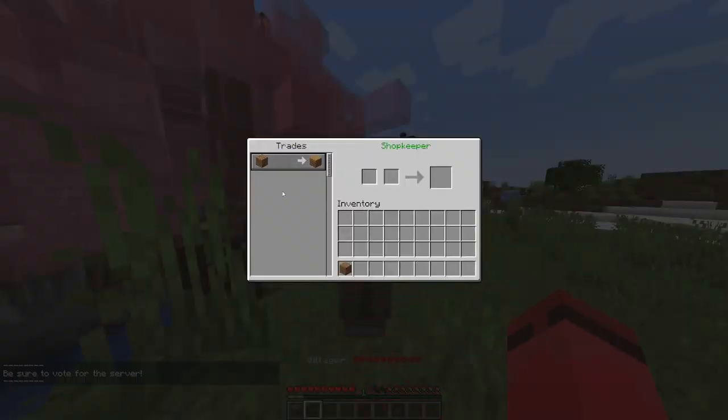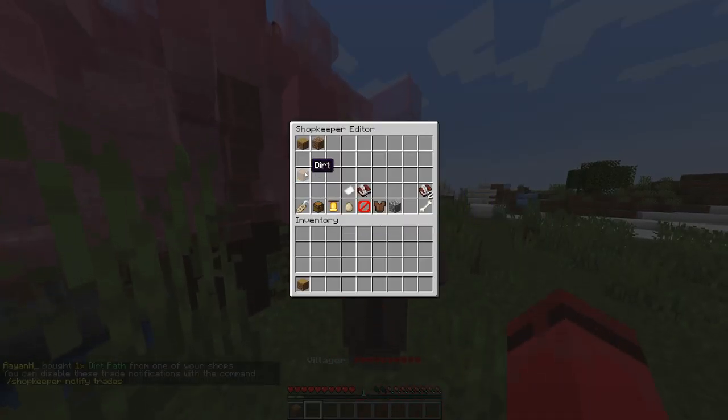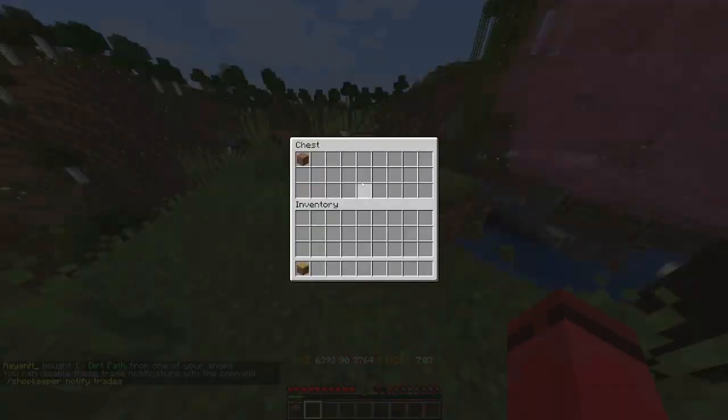Now if you right click on the shop, you'll see it's asking one dirt for one dirt path. You put in the dirt and get the dirt path out. Now you'll see it's crossed out, meaning it has no more stock. The owner will have to resupply it. As the owner, you go here and it gives you the dirt back, because you receive the payment from the trade.